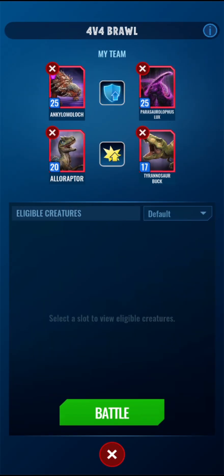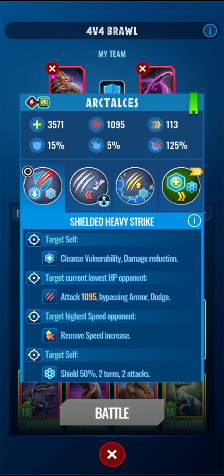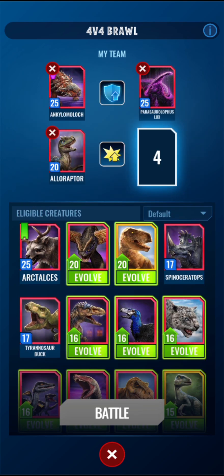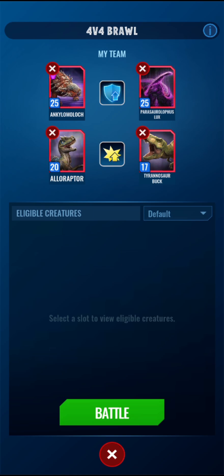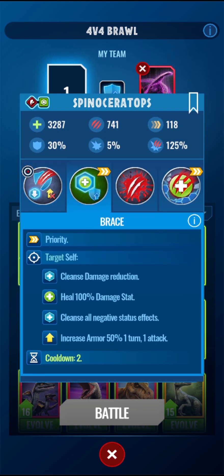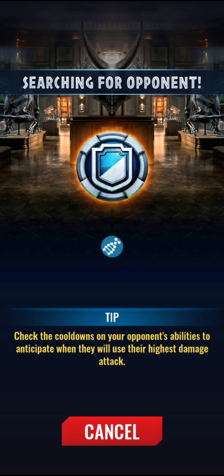Let's do a Brawl. Looking at the creatures I'm using — I might get Spinoseratops to a higher level and use that, but I'm just gonna do this team one more time and see if I can get another win. Parasaur is at level 25 for raids, so that's helping me out.